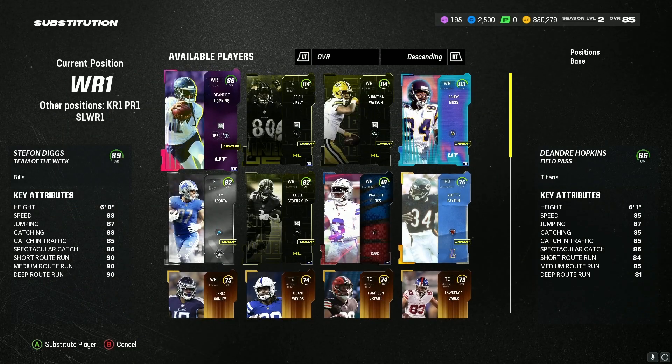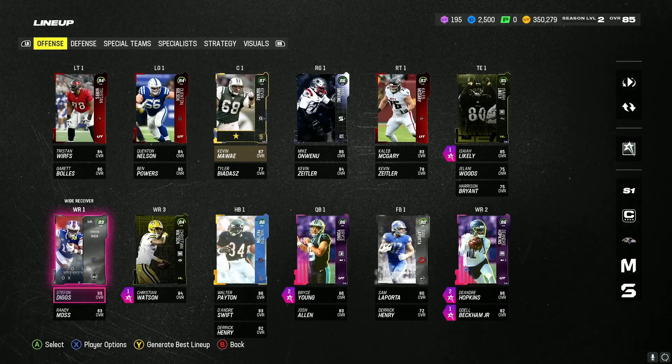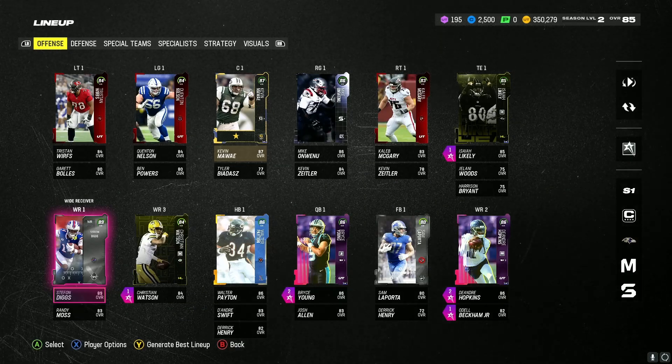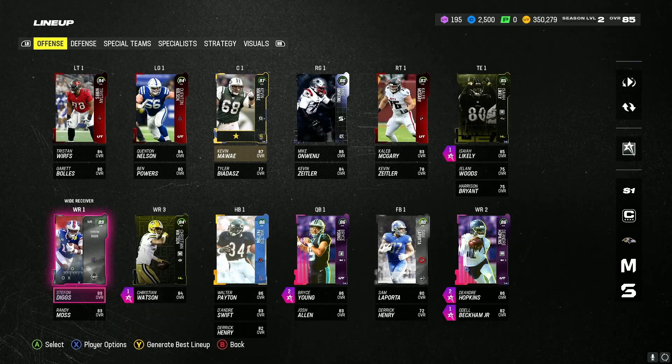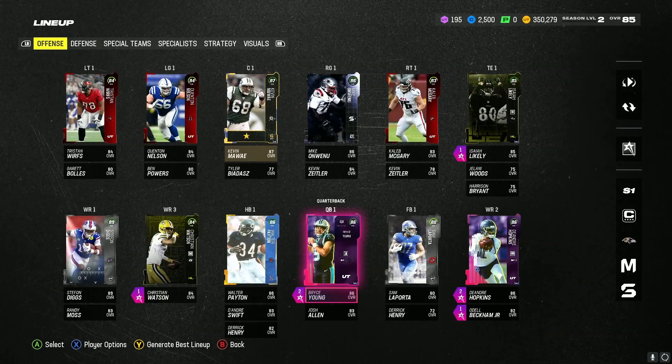Stefan Diggs — one of the greatest wide receivers in the league right now. Top three, literally top three. It's him, Davante Adams, and Justin Jefferson — that's top three, no one else. He is top three right now in the league and that's all that matters.